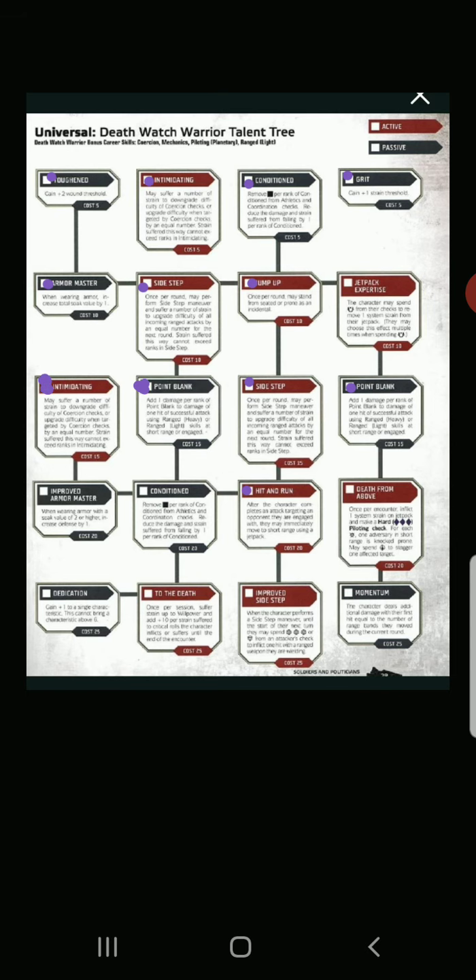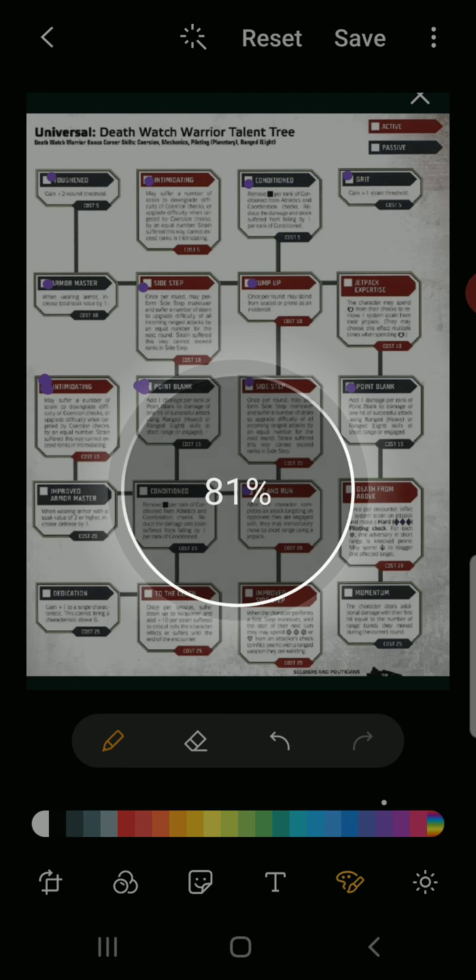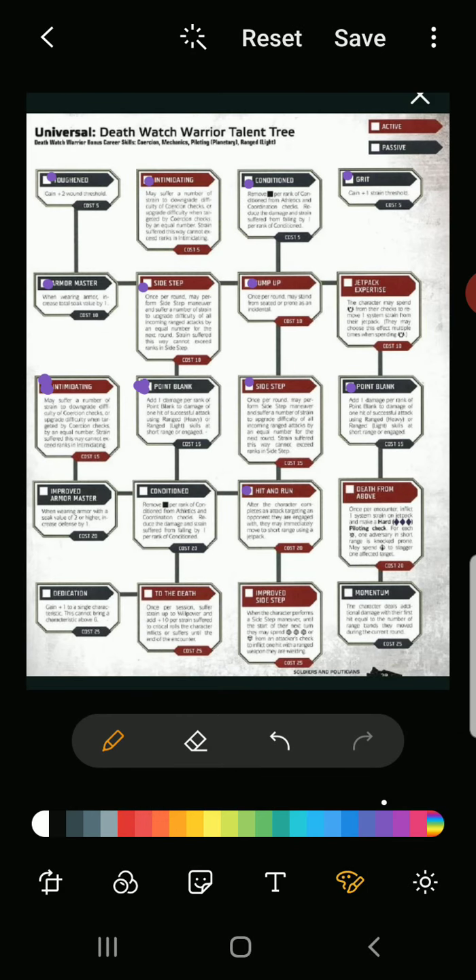Now I feel like a true Wookie — I'm kind of scary but hella dangerous. I need two more dice by the way, because I upgraded my Brawn to five. We have three green dice each — I'll just have to roll twice and write down what I get. Apparently I need to invest in more dice.